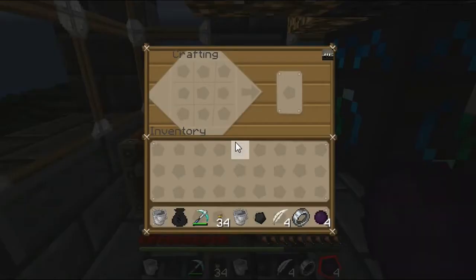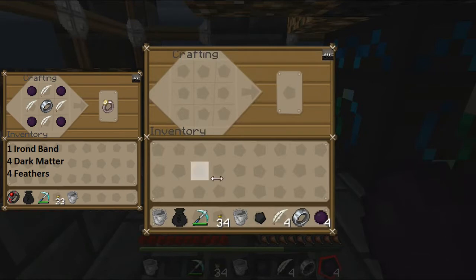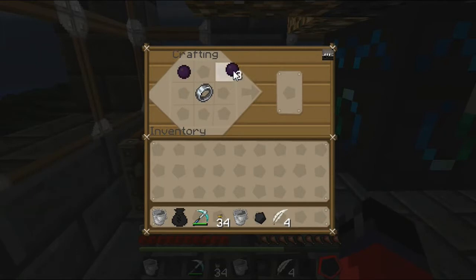Alright guys, so I'm back. At this point in the video you may want to pause it and take note of the items you're going to need over here in the corner. Once you have those, you place your Iron Band in the middle like so. Your dark matter goes in these four corners and then fill the rest in with feathers. That gives us the Swift Wolf's Rending Gale.